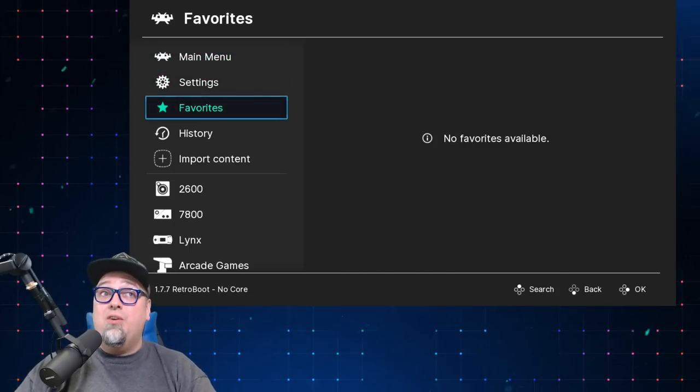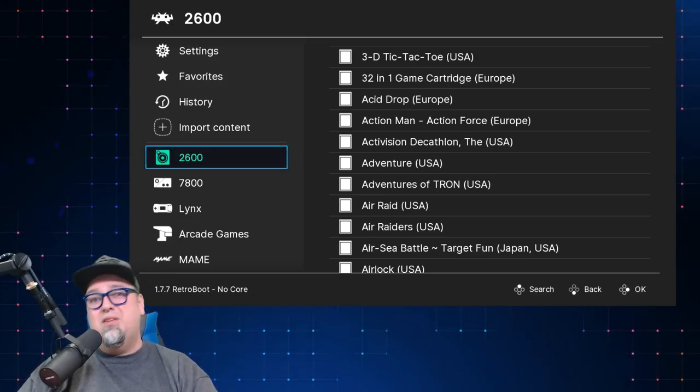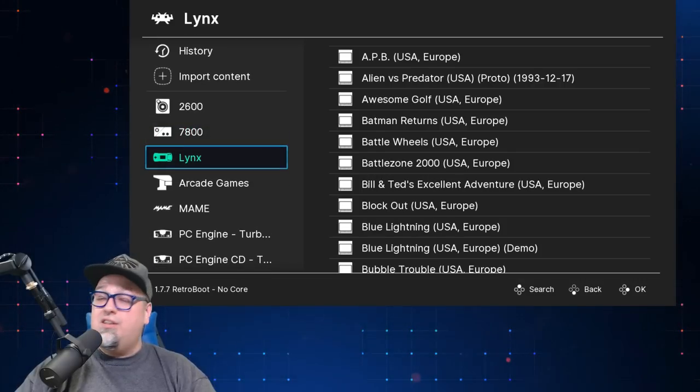I'm not going to go through every single game, but a lot of these systems are going to have like the complete library of games, plus some stuff from Europe and Japan. So we do have Atari 2600, 7800, and Atari Lynx.